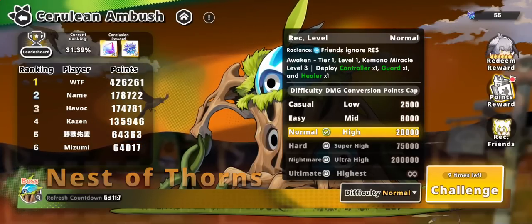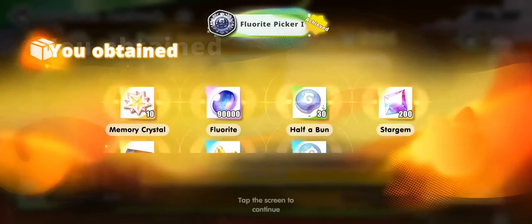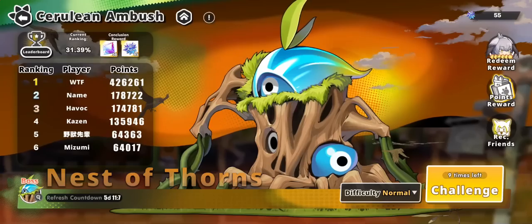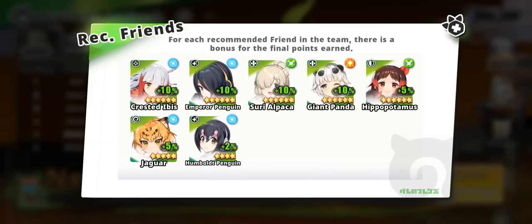That's gonna unlock the next difficulty for this boss - now I'm on normal. You're gonna get point rewards as well, so we'll take all those goodies. Next time I'll make sure I actually have a team that's strong against this boss - he's red type so I definitely want to bring water units. Or I can go for these recommended friends that give me a boost to my point totals as well. Penguin gang - I love it.